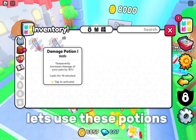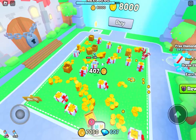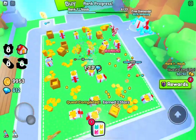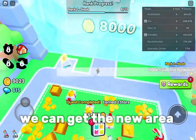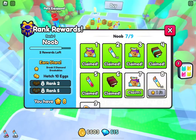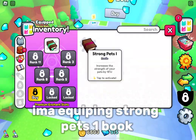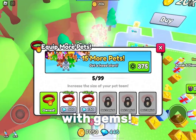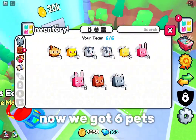Let's use these potions. We can get the new area. I'ma equip the strong pets 1 book. We can buy more pet equip slots with gems. Now we got 6 pets.